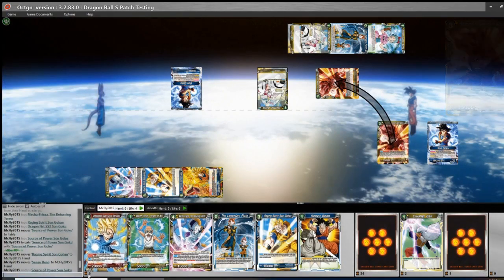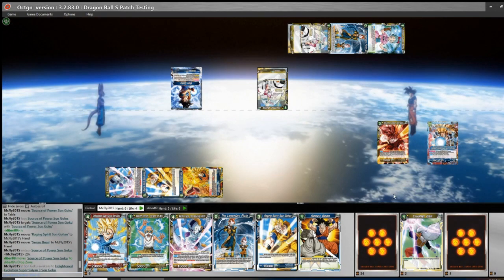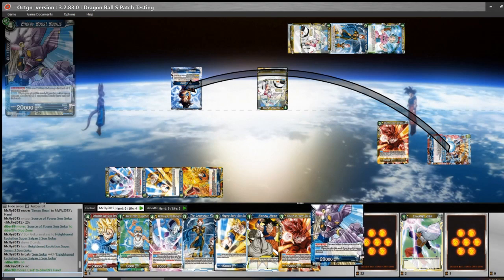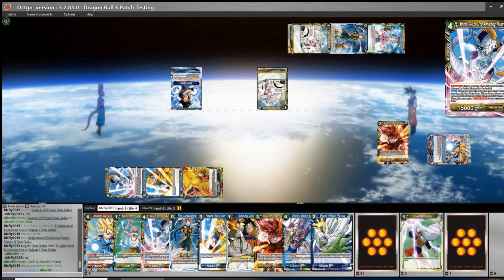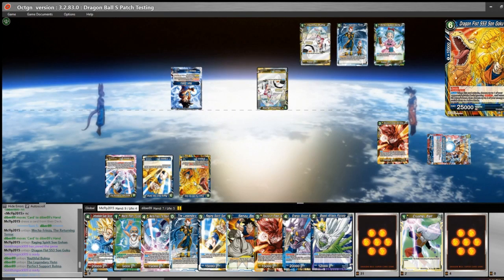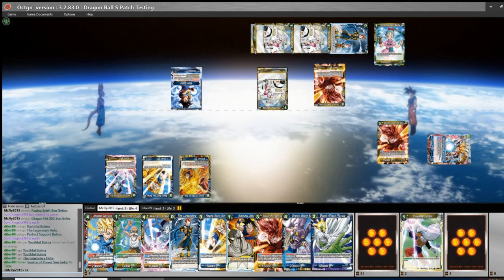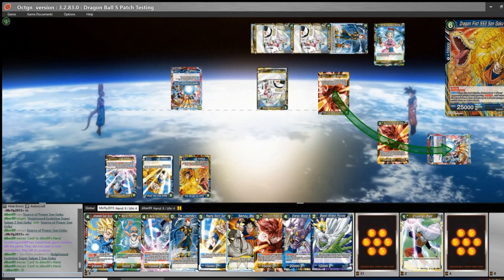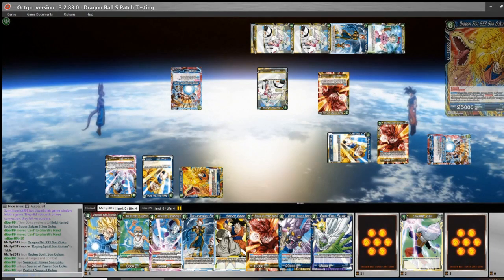We're going to charge the 6-drop and play Source of Power. He can't respond, so we're going to kill his. Take two life, untap. That was a pretty good rip — sets up our next couple of turns. Swing the leader; this will put him to 5, which I'm fine with. I'm not going to swing anymore because I want to force him to have a second copy of Source of Power to Awaken. If he doesn't have it, we're just going to be way ahead on cards and advantage.